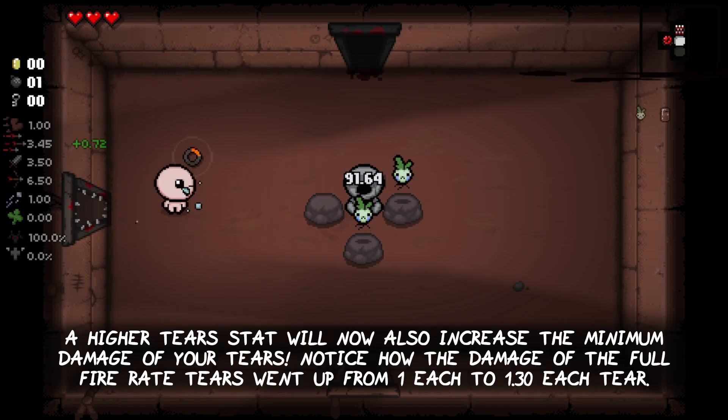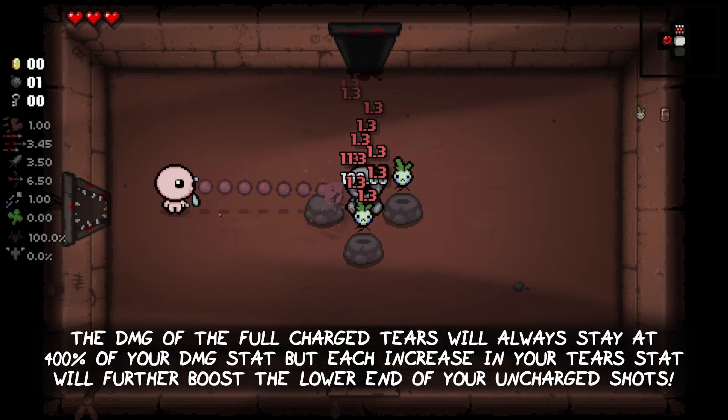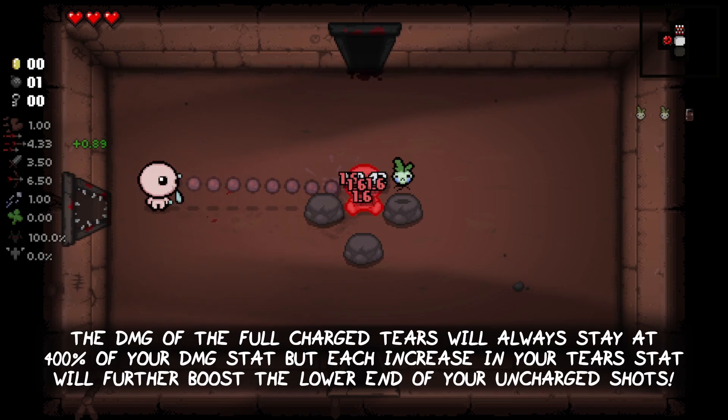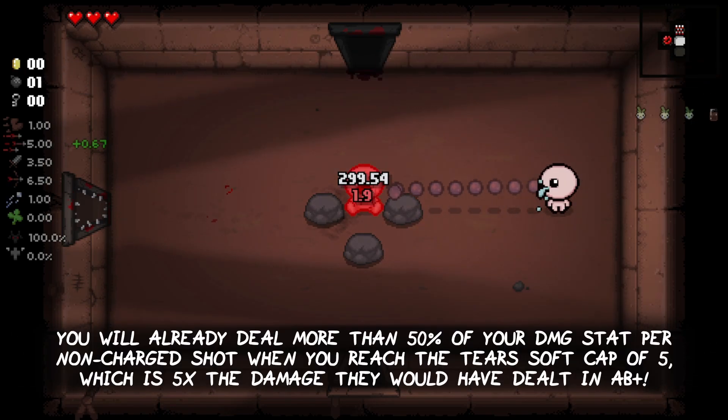A higher tears stat will now also increase the minimum damage of your tears. Notice how the damage of the full fire rate tiers went up from 1 each to 1.3 each. The damage of the full charge shots will always stay at 400% of your damage stat, but each increase in your tears stat will further boost the lower end of your uncharged shots. You will already deal more than 50% of your damage stat per non-charged shot when you reach a tears soft cap of 5 — which is 5 times the damage they would have dealt in Afterbirth Plus.